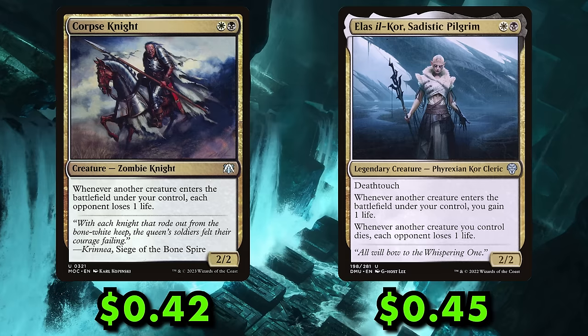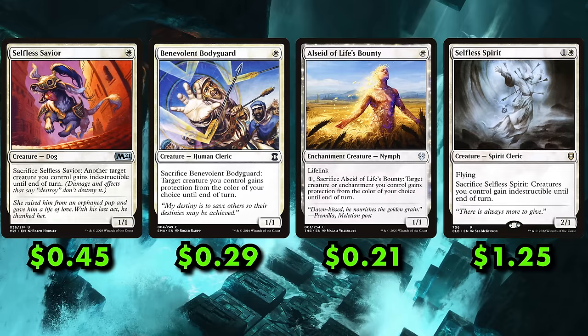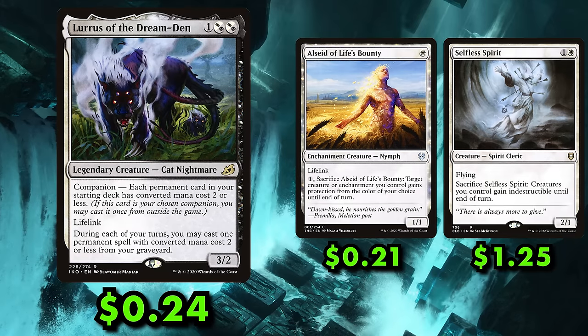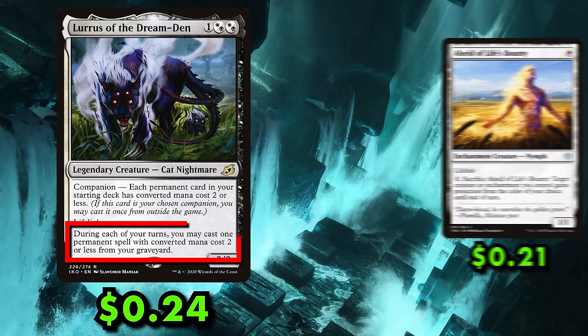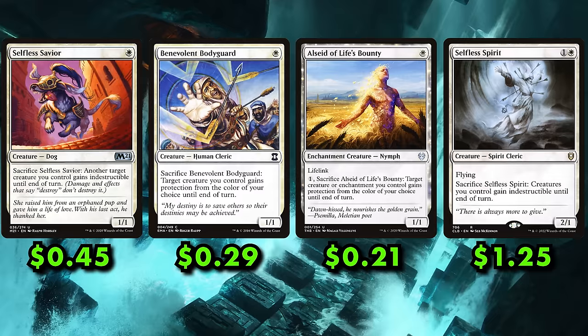But what if your opponent has a removal spell? Well, they'll need more than one. Selfless Savior, Benevolent Bodyguard, All Will Be One's Seed of Life's Bounty, and Selfless Spirit all provide some form of protection to one or more of your creatures. This can protect your combo when you go for it, and is also incredibly useful for protecting Lurrus, since when Lurrus dies she can't go back to the Command Zone like Bartlemy can. These one-of protection effects are effectively many-ofs, as you can replay them with Lurrus after they've done their job.